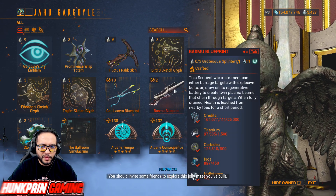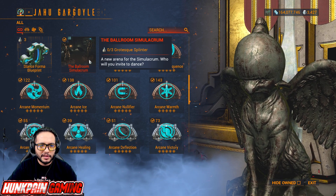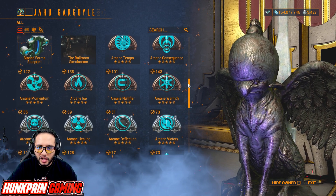The Basmo Blueprint — don't waste this, they're very hard to sell — and the Ballroom Simulacrum skin expansion, whatever you want to call it. And here are all the arcanes — this is crazy.